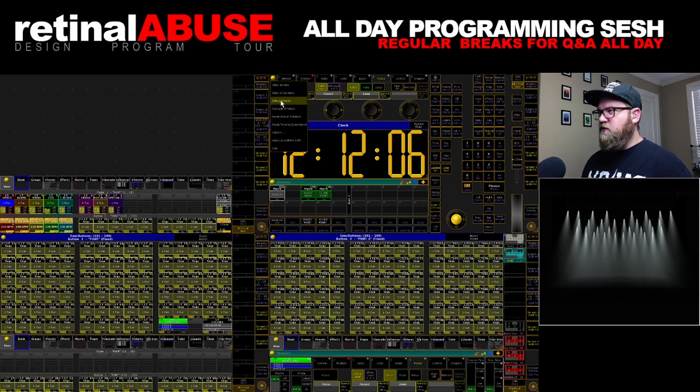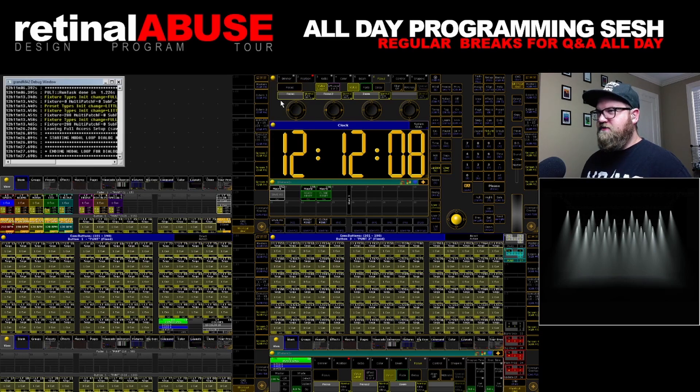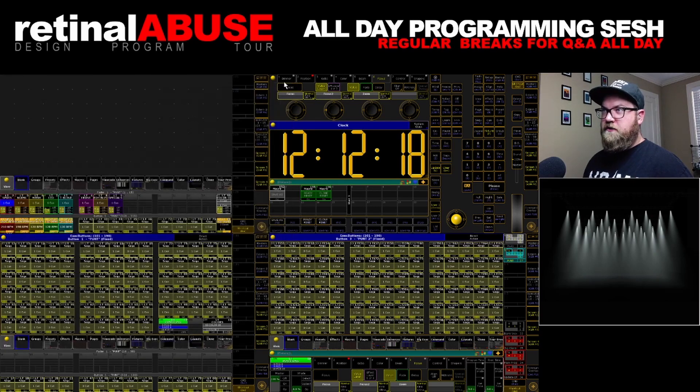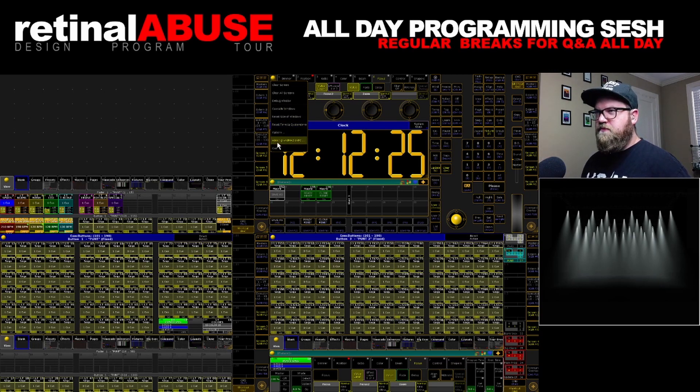You can clear all screens. You can pull up the debug window — if you haven't seen the debug window, it's a separate pop-up window that shows the actual runtime underneath of the Linux kernel, which is gnarly. Cascade the windows — it'll just kind of fan everything out. You've got options, you can quit, you've got reset time, reset size of windows. You can do all kinds of crazy things. The yellow ball is your friend. Learn to love the yellow ball.